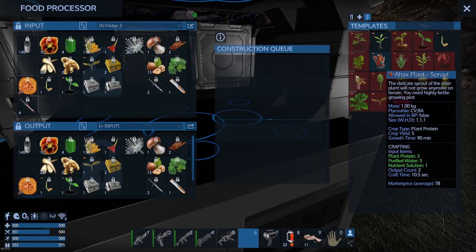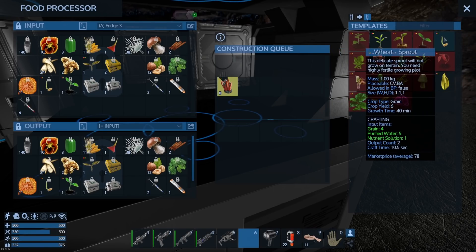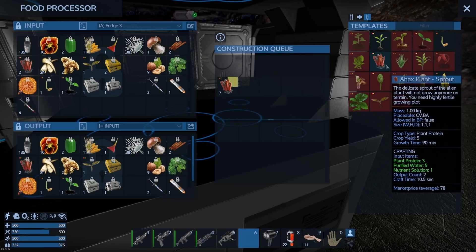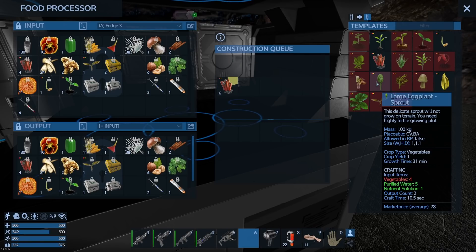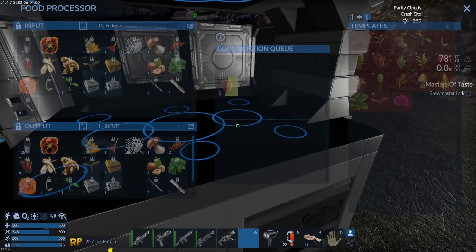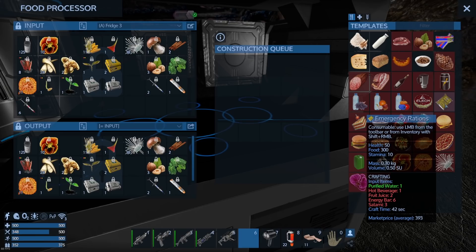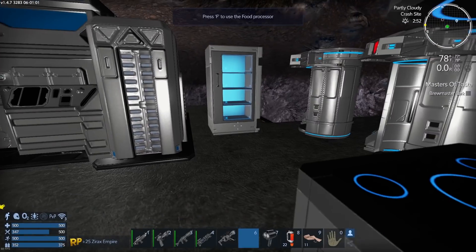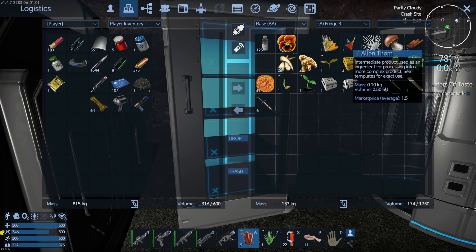Is plant protein the only plant that gives plant protein? Each of these gives you different things — this one gives vegetables, this one grains, this one fruit. Yeah, I looked through all of these and I didn't see another plant protein. That's fine by me because usually I can't decide which plant to go with — some grow faster but give fewer items, some take longer but give more. There's a specific amount of crops you want to grow to make the best food item in the game, which is emergency rations. I'm going to look into that, but for now I'm going with plant protein.